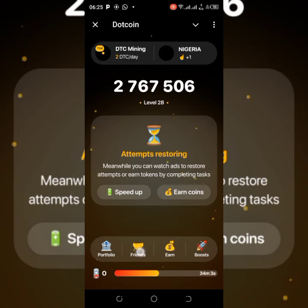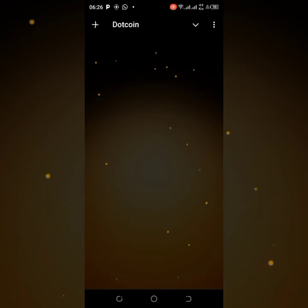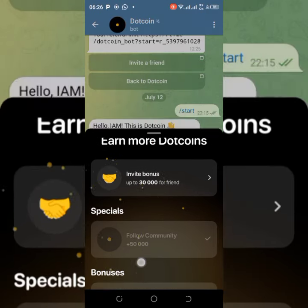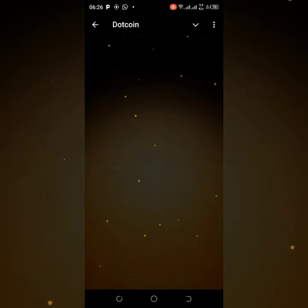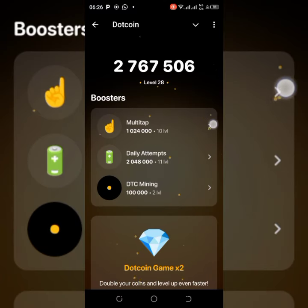Under the friends section, you invite friends. Under the earn section, you carry out tasks, invite friends, and check through to know what you need to do to actually begin to earn. Under the boost section, this is where you can increase your multitap.